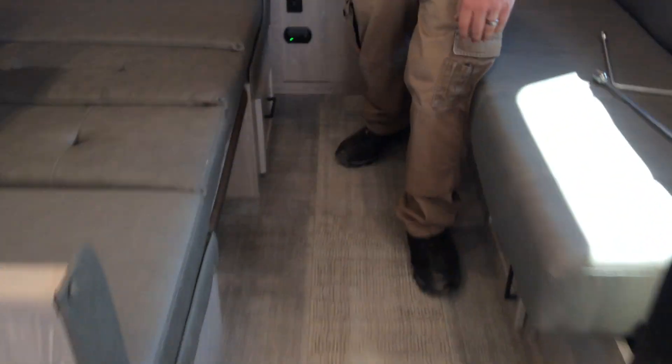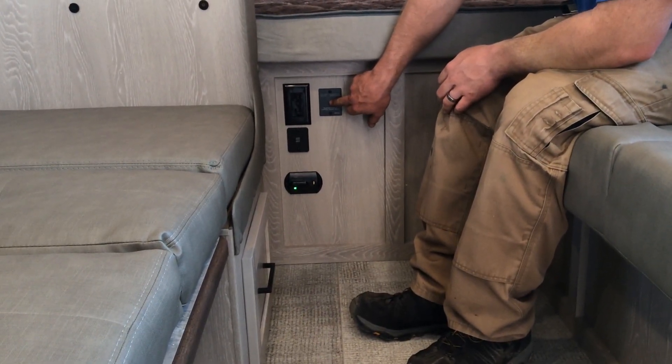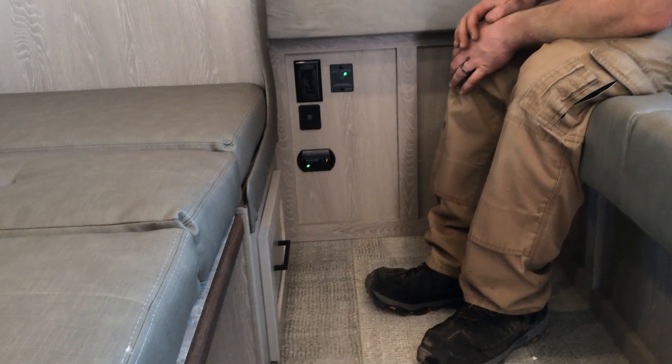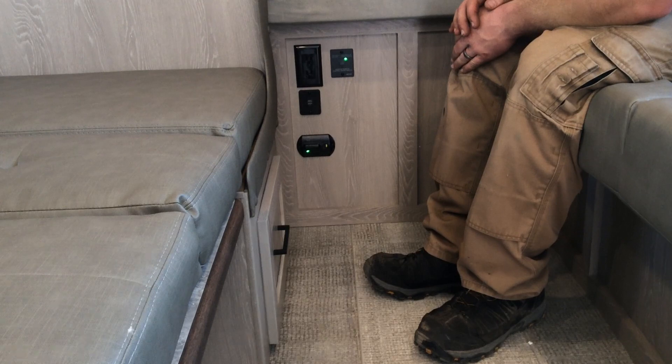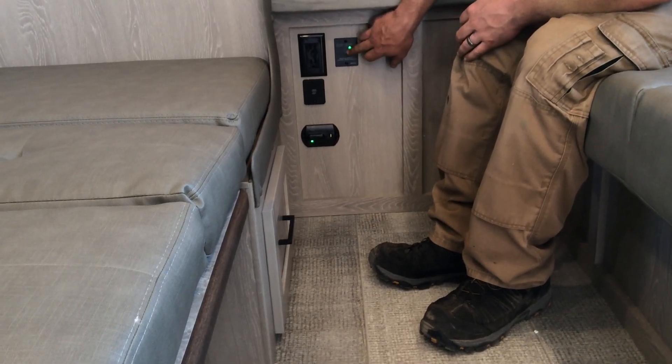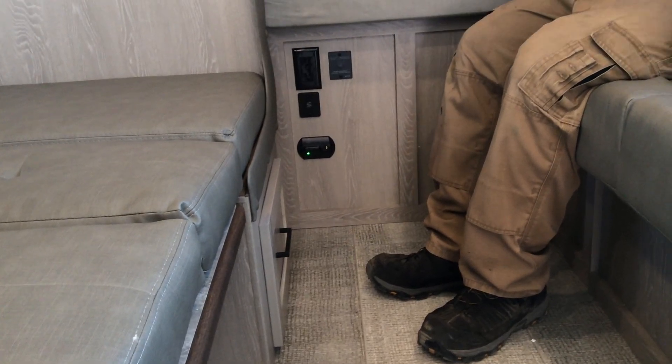Up front, this is where your LP carbon dioxide detector is located. This button is for your inverter — when you press it on, the green light comes on, which means your 110 system is working off the batteries. This is a very big draw, so only use it at limited times when dry camping.